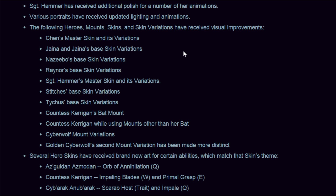The following heroes, mounts, and skin variations have received visual improvements: Chen's Master Skin variation, Jaina and Jaina's base skin variations, Nazeebo's base skin variation, Raynor's base skin variation, Sergeant Hammer's Master Skin variation, Stitches' base skin variation, Tychus' base skin variation, Countess Kerrigan's Bat Mount, Countess Kerrigan while using mounts other than her bat, and the Cyberwolf Mount's Golden Cyberwolf second variation has been made more distinct.